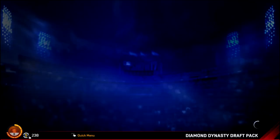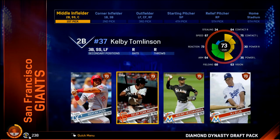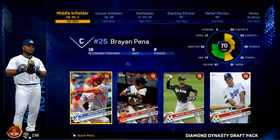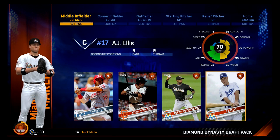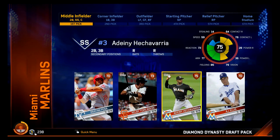Today we're going to open some packs and get this team created. Here's your chance to draft your team's five best players. For your first pick, select a middle infielder. I didn't know this is how Diamond Dynasty begins this year, but this is actually pretty cool. So I get to pick, looks like, six players or five players plus a stadium.